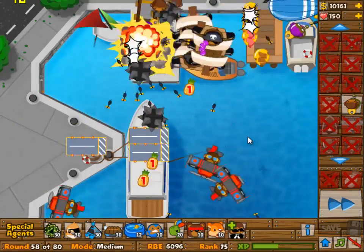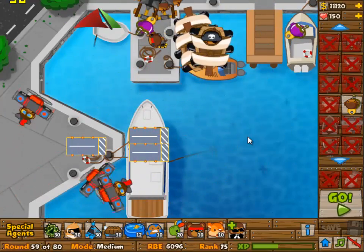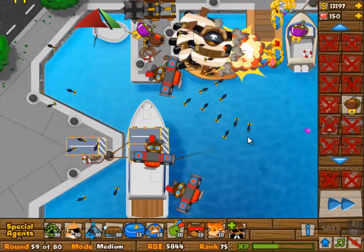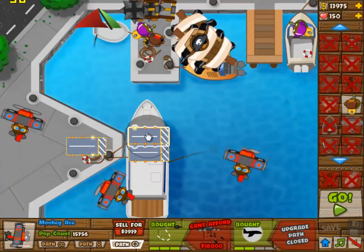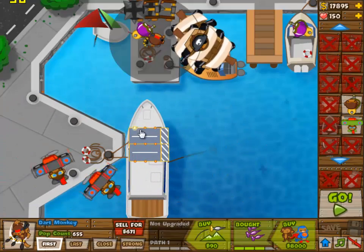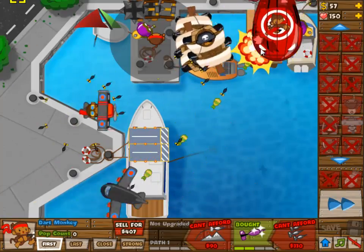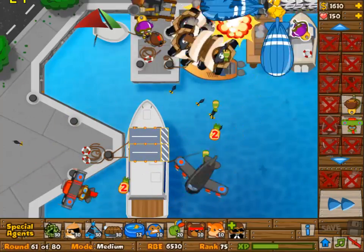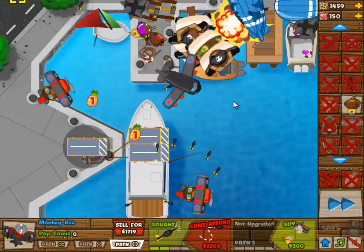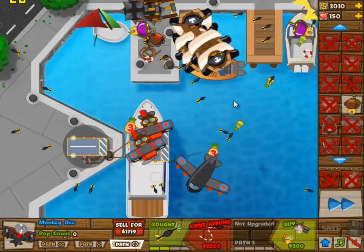I wanted to just be a little bit ahead. This is the end of wave 59. I'm just calculating a little bit — I have to sell one of the airplanes to get a big airplane. And with the big airplane, the rest is very simple. This was kind of the hard part; from here on out it is pretty easy.